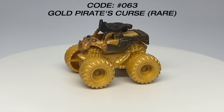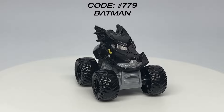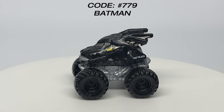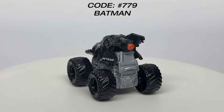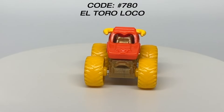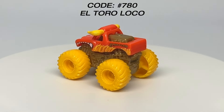Batman is no stranger to mini scale — it is number 779. The codes are a little out of order but number 779 is a common truck, Batman returning with a silver roll cage and black tires. Another common truck is El Toro Loco Orange returning as number 780, the fourth truck on the turntable, with a gold chassis and yellow tires.